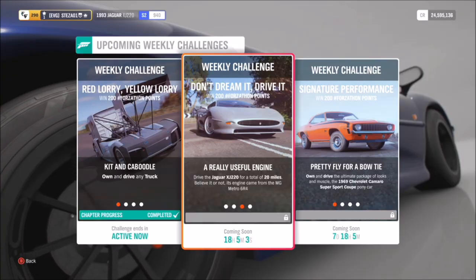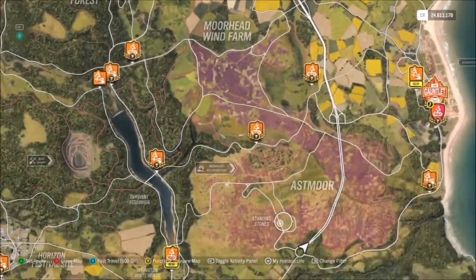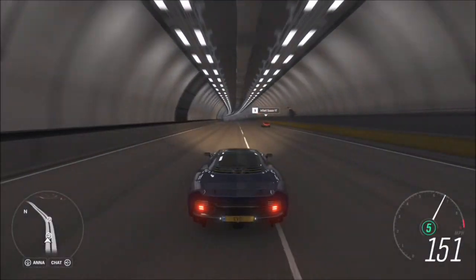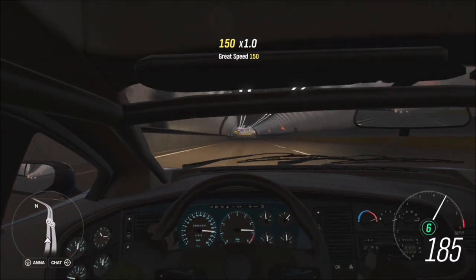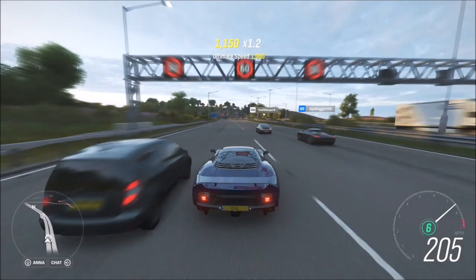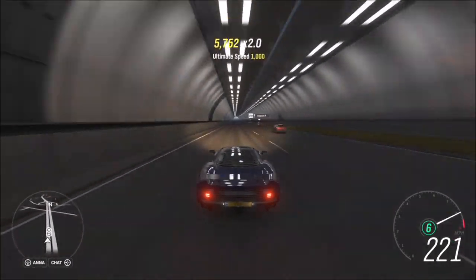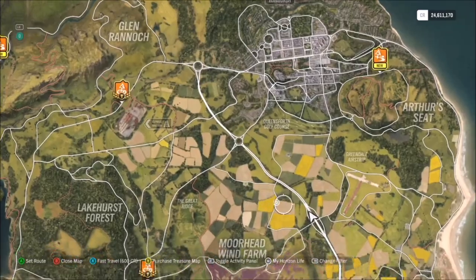The next challenge wants you to drive a total of 20 miles in your Jag. All you have to do is bomb it up and down the freeway — it's as simple as that. These 'drive a certain distance' challenges always just require you to head to the motorway and drive flat out. 20 miles will probably take between five and ten minutes, so it's easy but a bit time-consuming.